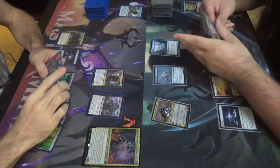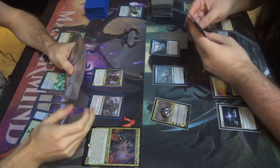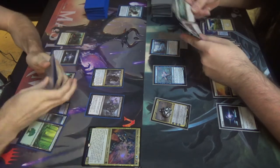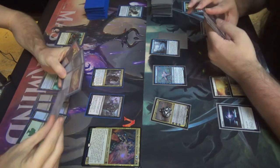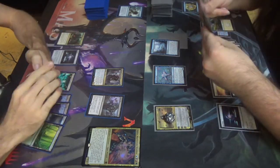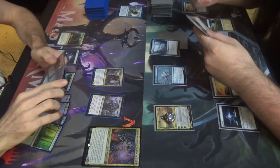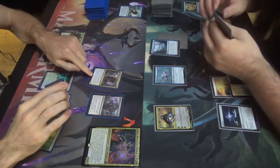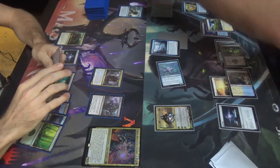Then return it to the battlefield under your control. Yeah, it seems like every shift works — that's interesting. How can I abuse that? I can't right now — that's a drag. I like to go to combat. I'm going to swing. Oh wait — I can't. You have a 2-2 now, and I have a 1-1 for five freaking mana. Alas. Pass turn.